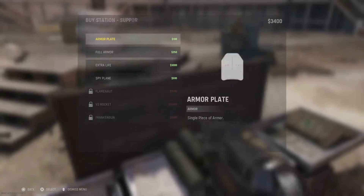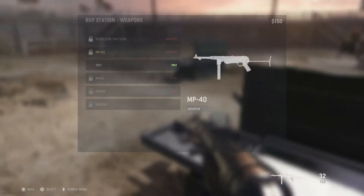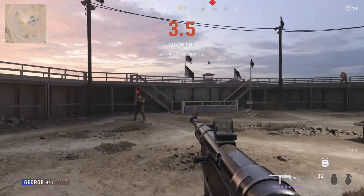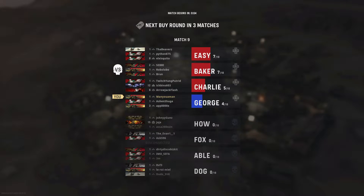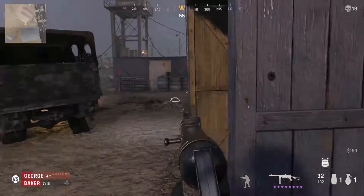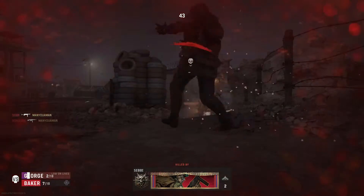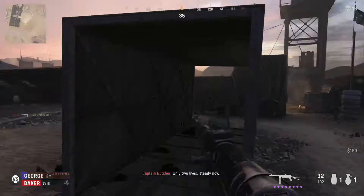In this round I bought an extra life, full armor — gun isn't fully upgraded yet but I can't buy anything else. At the end of the last round my buddy timed out, so I'm on my own. We were in a good position — four lives left against an enemy team with seven. But now it's absolute mayhem; just me on the mini-map, no green teammates. After the buy round they know exactly who I am, so I'm just trying to stay alive and play campy. UAV and players quitting are the two biggest problems.